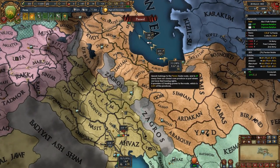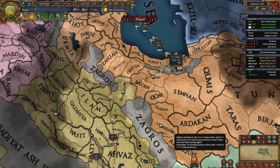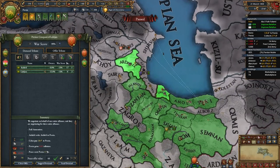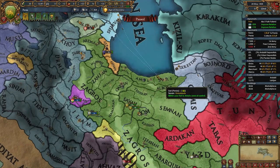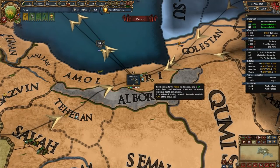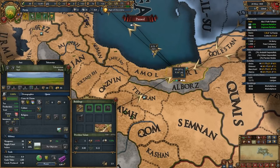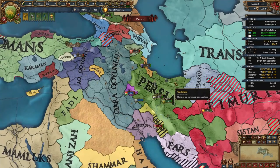Once you get to Diplomatic Tech 4 and can build marketplaces, I recommend building them in all provinces which have centers of trade — like Tehran, Isfahan, Suri, and Yazd. Once the war is finished I will full annex both of these nations, which might also fulfill a mission. Now it's time to spawn the Renaissance, or at least push it, and we're going to do that in the province of Suri — since it will be cheapest, it produces Silk which is an excellent trade good, and it is also a center of trade. Concentrate development there, make it into a state if you have admin points, activate the Encourage Development state edict, and dev it up in military and diplo power.